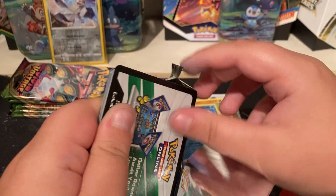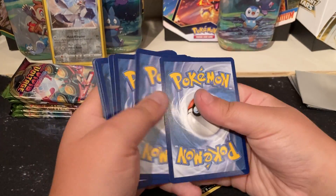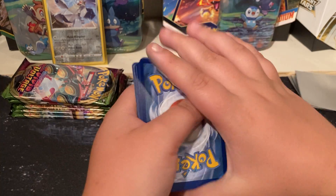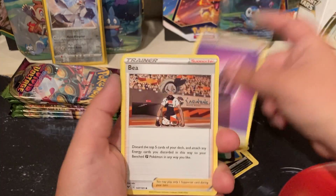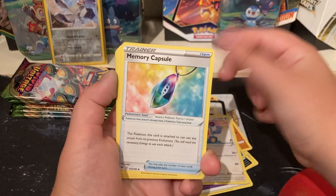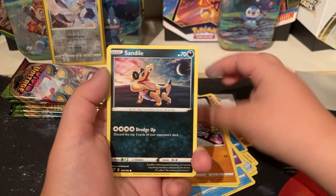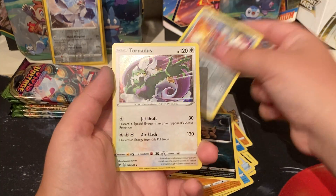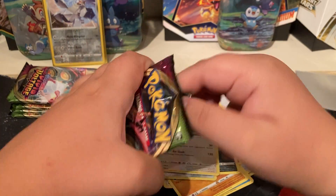Two holos in a row! Ludicolo, Oshawott, Dustox, Ferroseed, Rillaboom, Sandile — and Tornadus. Not bad, not bad.